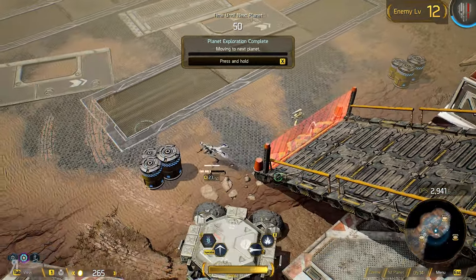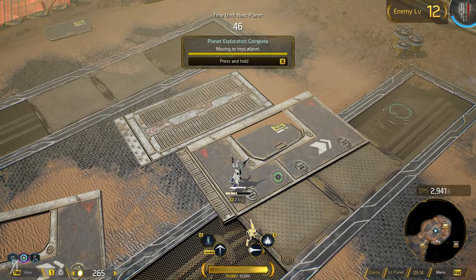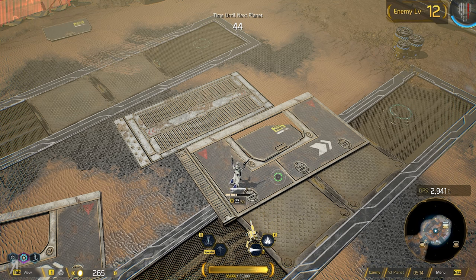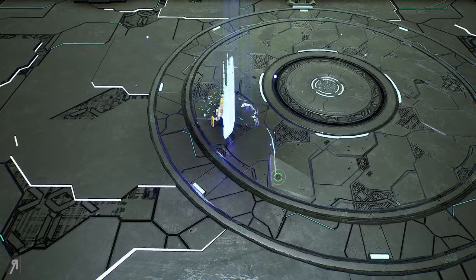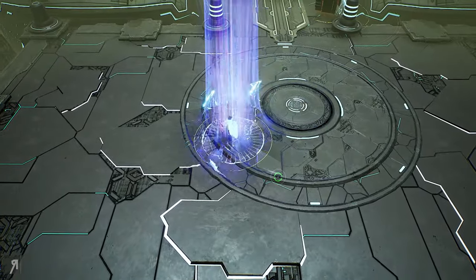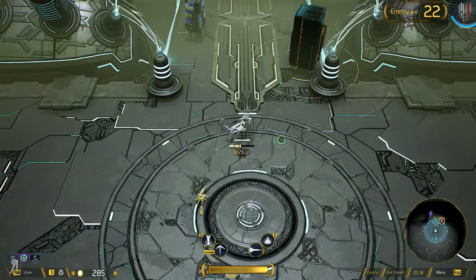We're actually done — fantastic. I'm just going to go on to the next planet straight away. I'm going to continue trying to be a little quicker than last time, because as I said before, the reason why the enemies were so high level is because I had taken just a little bit too long while I was explaining some things.